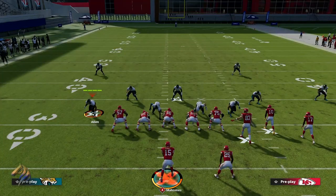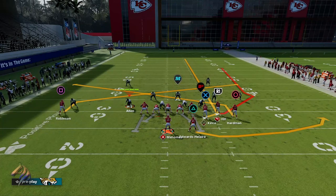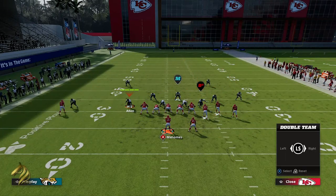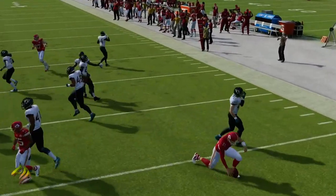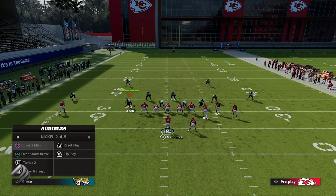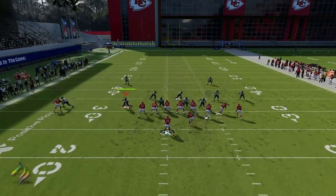The only thing you can't do is run this against man coverage, and I'll show you exactly why. We're calling Cover 2 Man with the same exact setup — streaking the tight end, putting square and circle (or X and B on Xbox) on slants, putting triangle (or Y on Xbox) on a swing to the right, and double-teaming the outside guy. You can see the defender is already right there, making it very hard to get the pitch off. I've been trying to make it work on man coverage and it's been very difficult.